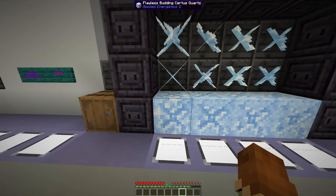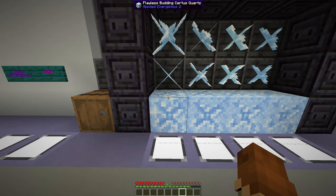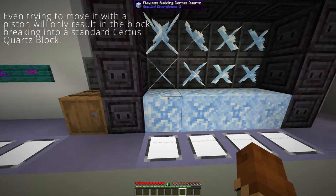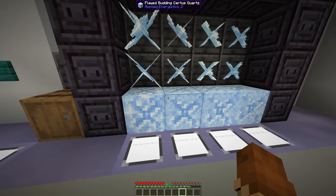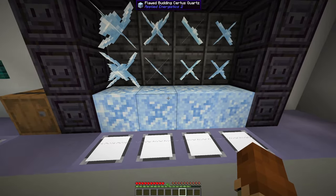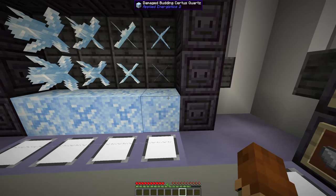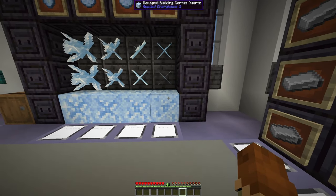Down here we have flawless Budding Certus Quartz, which is only available within those meteorites. You cannot harvest this with a pickaxe. As soon as you harvest any of these with a pickaxe, even using silk touch, these are going to downgrade to the next level. So if you harvest a flawless, you get a flawed; if you harvest a flawed, you get chipped; if you harvest a chipped, you get damaged; and if you harvest it damaged, you just get a plain old Certus Quartz block.